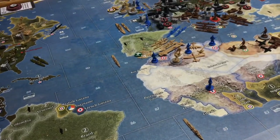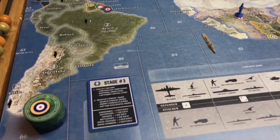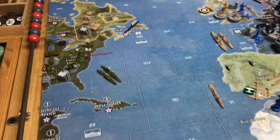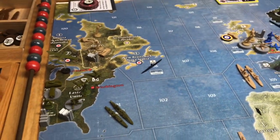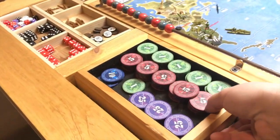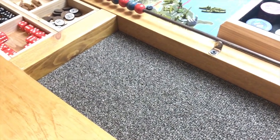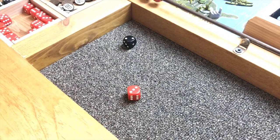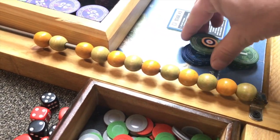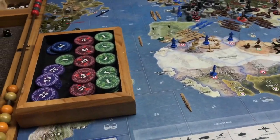That 34 should help stave off any Sealion attempt, but it's too early to tell and the North Africa token is still vulnerable. Resolving convoy raids — a German submarine is going to convoy us, there are three IPCs that can be convoyed. One submarine gets two dice, looking for three or less — and they get all three. That's going to hurt. So 31 IPCs for UK Europe to spend. Good convoy raid from that U-boat.